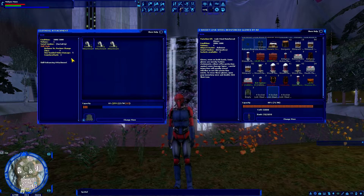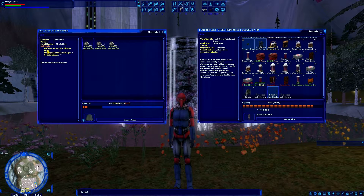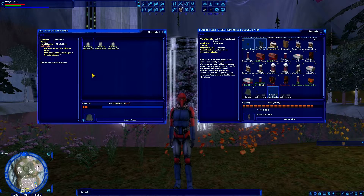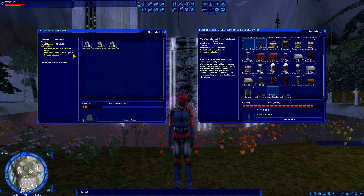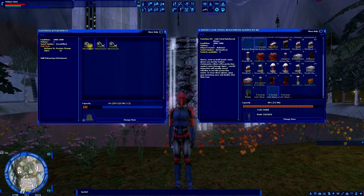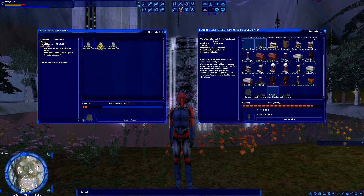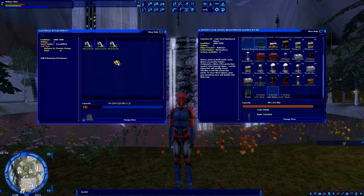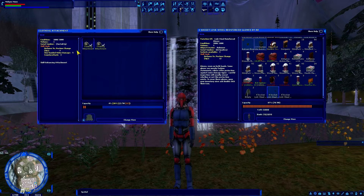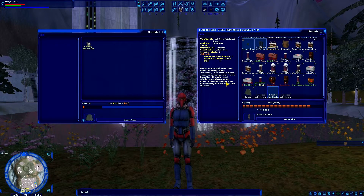Let's move on to the next pair of gloves with a tape that has 3 different skill mods: Defense vs. Posture Change Up 3, One-Handed Melee Damage 5, and Counterattack 3. Based on what we just learned, One-Handed Melee Damage 5 is the highest, so that should be what gets applied. I also have a Defense vs. Posture Change Up 12 tape to put on first. After applying both, indeed — One-Handed Melee Damage 5 was the skill mod applied. That's how that works.